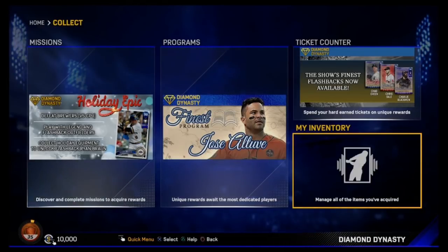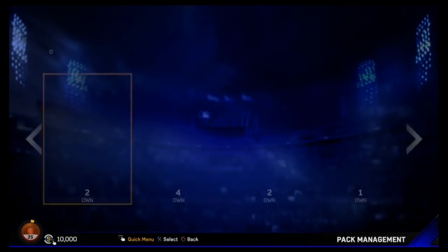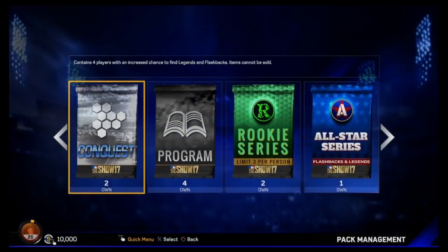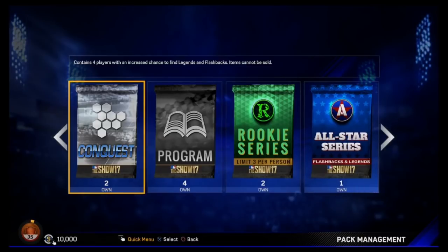No real money, and I'm probably not going to buy any packs. Now, if we get the Conquest 10-pack bundle, I'll show you guys that. Whenever we get new cards, we'll do gameplay on this series as well. It's just kind of a fun thing to get us warmed up and ready for MLB 18. So here are the 10 packs we have — we got 2 Conquest packs so far, which contain 4 players with an increased chance to find Legends or Flashbacks, which I need for missions.